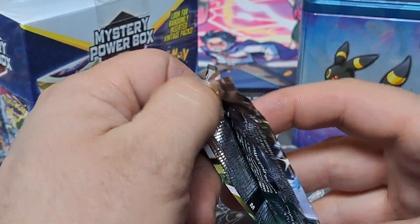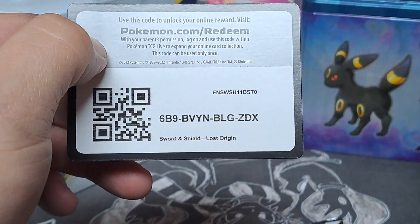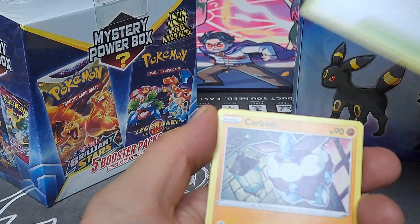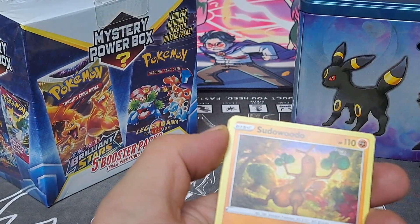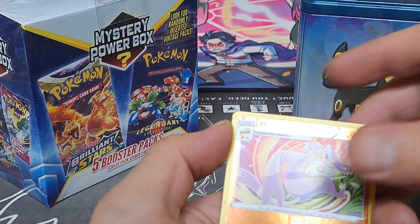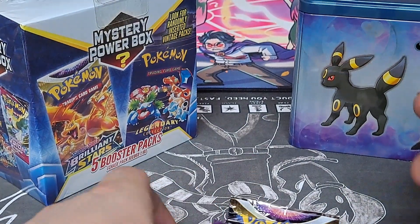So let's just open them in the order that we pulled them out. See if we can pull anything cool. If I sound a little snuffly-sniffly, it's because I am. Okay: Lightning energy, Lost City, Carbink, Kamala, Bronzor, Phantump, Gliger, Sklovit, Minxiao, and Hisuian Zoroark.